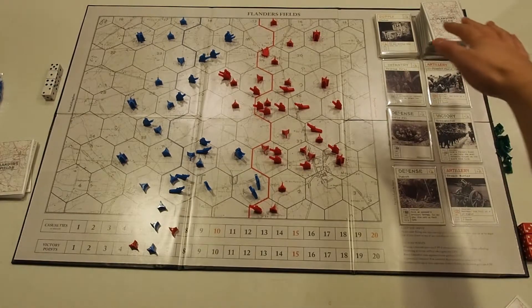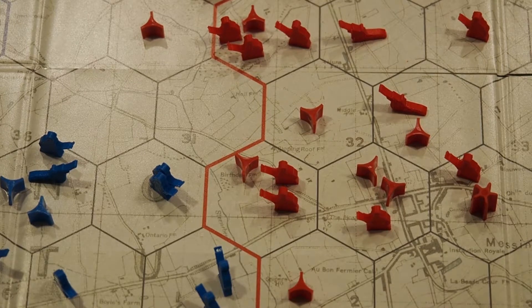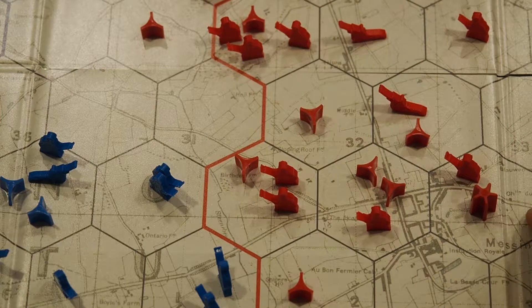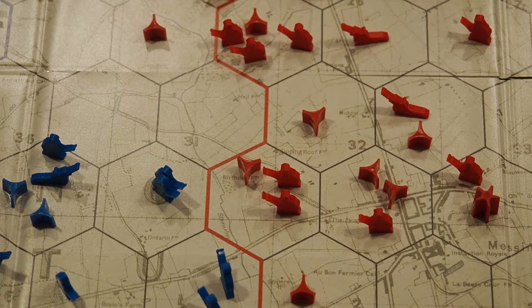Here is the area called the depot where players buy cards using the in-game currency called supply. There are four types of tokens: infantry, artillery, defense, and command posts. Each have a combination of uses including movement, combat value, and other tactical significance.